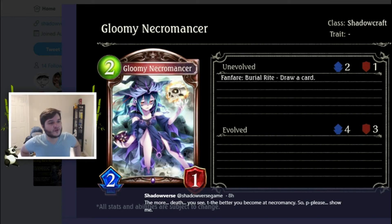First we have Gloomy Necromancer, a Shadowcraft bronze two-cost 2/1. Below-curve stats — one health is kind of weak for a two-drop. Fanfare: Bureau Right, draw a card. A two-cost 2/1 that draws a card is good. You get to put one of your cards from your hand into your graveyard. In a shadow deck that wants to do this, you're developing your game plan of putting cards in your graveyard while also drawing a card and getting it onto the board.